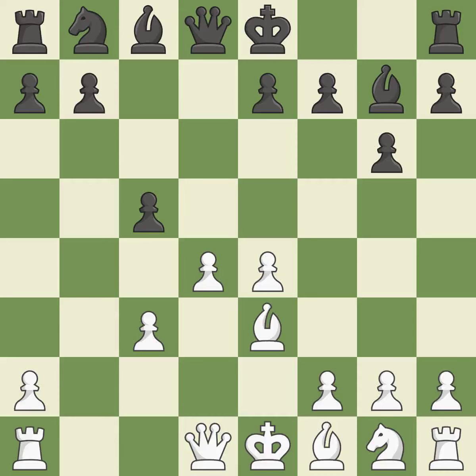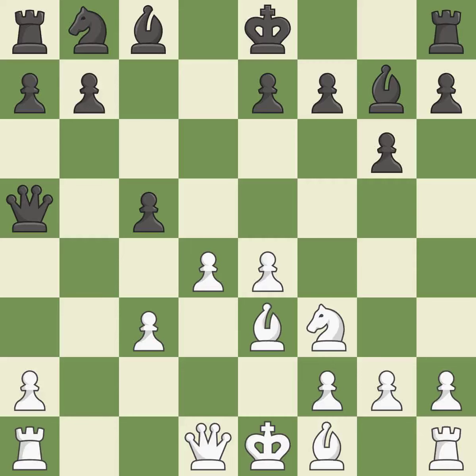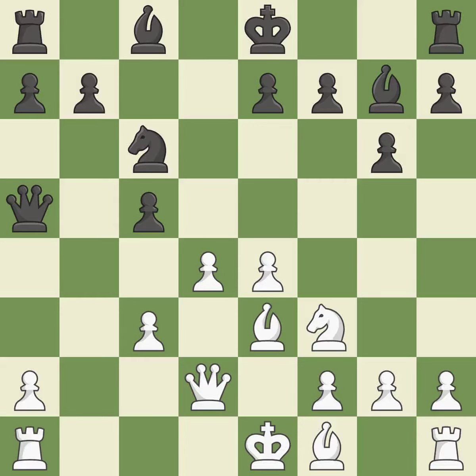C5 takes space in the center, attacks the d4 pawn, and tempts white to capture the c5 pawn, after which black can play Bxc3+, forking the white king and rook. The d4 pawn is safeguarded and the knight advances toward the center with Nf3. Qa5 develops the queen, defends the c5 pawn, and attacks the c3 pawn. Qd2 breaks the pin on the c3 pawn, allowing it to support the pawn on d4. Nc6 develops a piece to attack the white pawn on d4.